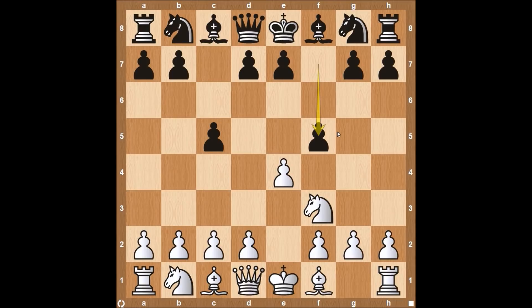This is the Brussels Gambit. Many times I'll make a video on a gambit and show you all the fun ways you can play that gambit and catch your opponent off guard. This video is going to be a bit different because playing as Black, I really don't recommend playing the Brussels Gambit in any capacity. This video is going to be more about how White should attack the Brussels Gambit if your opponent ever decides to surprise you with this opening. White is going to take this Pawn on F5.